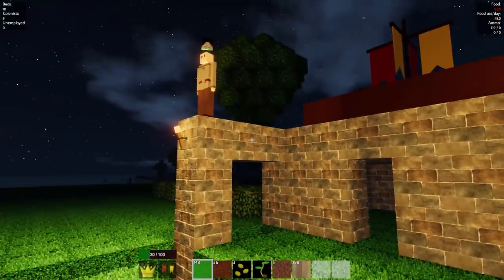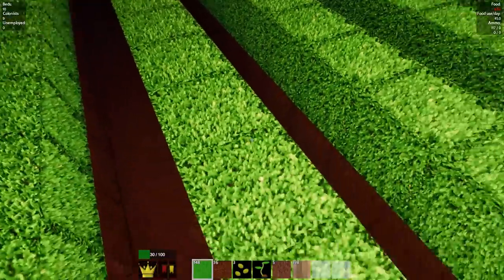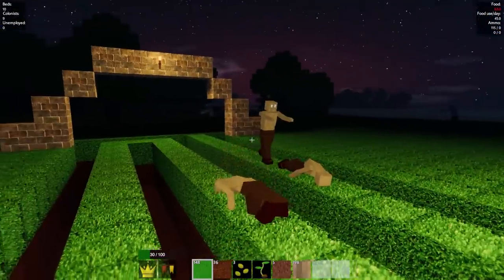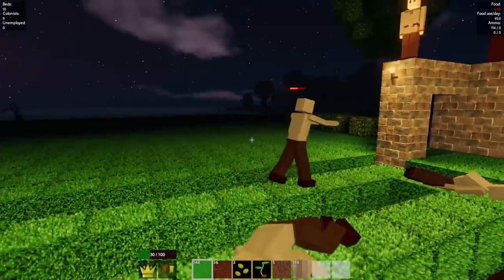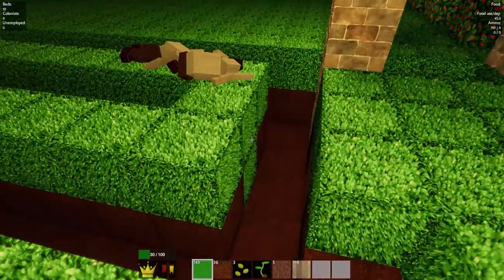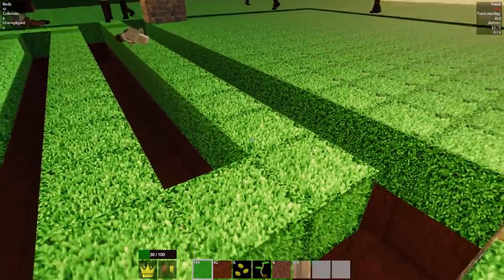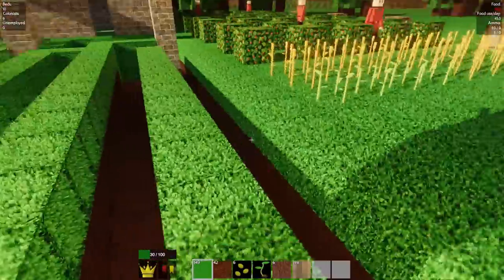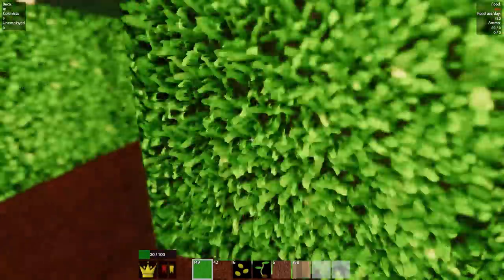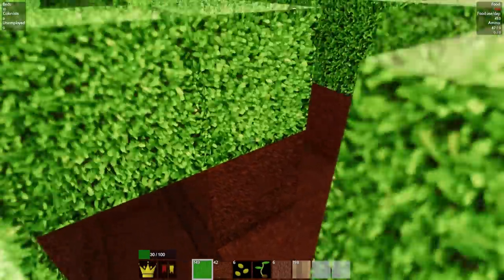That should help our problem with only having one sling guard at a time. They go all the way up over here and then get shot back over here as well. It looks like it's working pretty good — it stops them from getting to the entrance. I made it so they have to climb up, go all the way around, drop down through the back, all the way around and up into the base. Pretty neat.